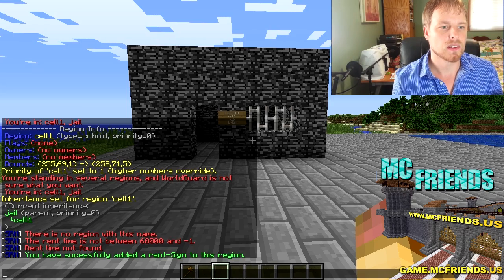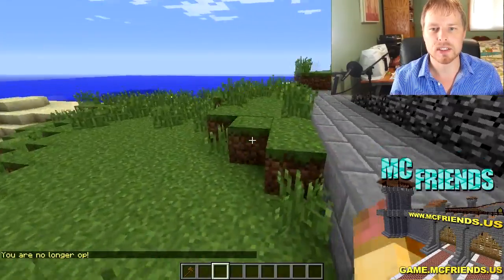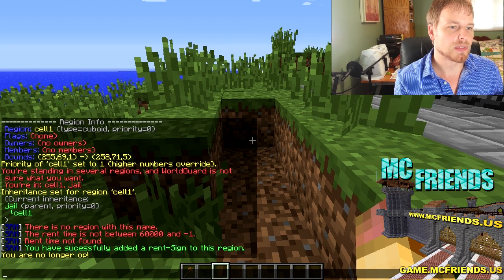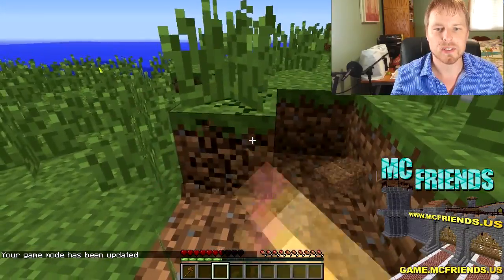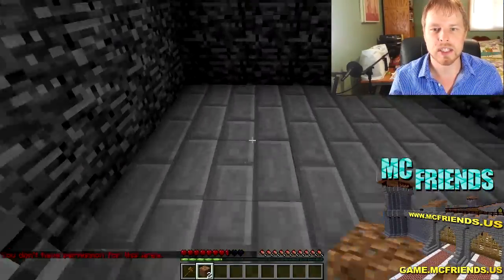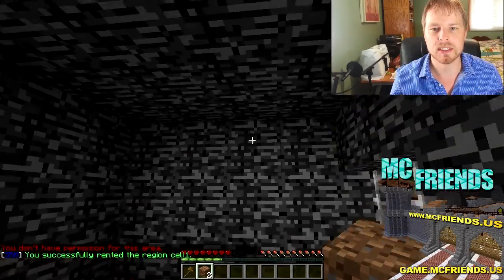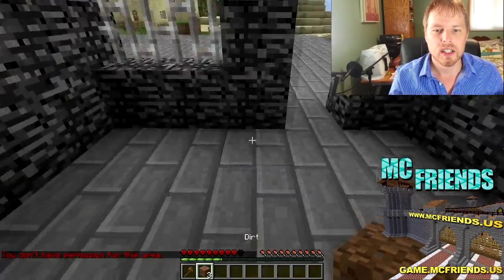Let me de-op myself from the console to show you this as a normal prisoner. Now we can't place anything in the unrented region. But if we rent it — it's now occupied for 23 hours — we can place stuff inside our rented cell, but still can't place stuff outside it. Simple as that, it's all good to go.